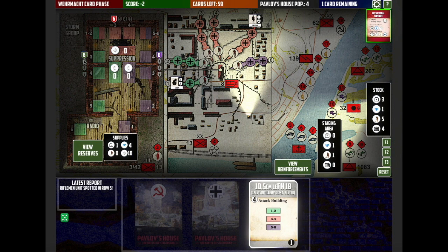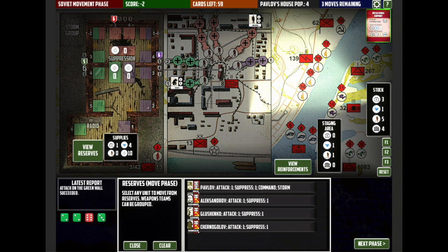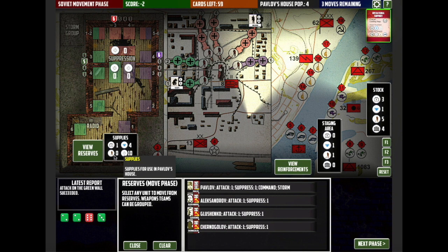Then four dice are rolled — that's the attack value of the artillery — and if one of those dice exceeds the defence value of the wall, which is six, then it will be reduced in quality. We did roll a six, the green wall was chosen, and it's now reduced to five. With sappers we can buttress the wall and get it back up to six, but we don't have any sappers in Pavlov's house at the moment, so that isn't an option.